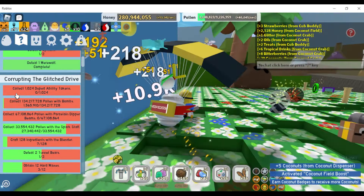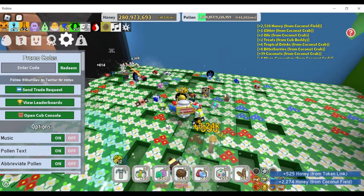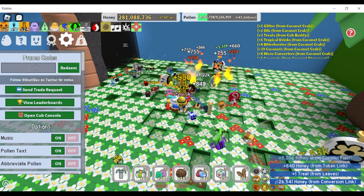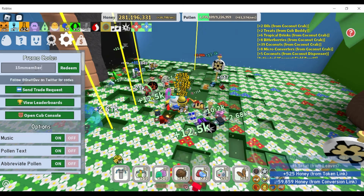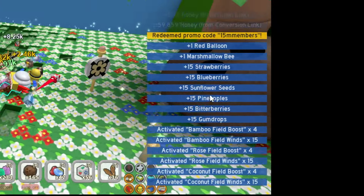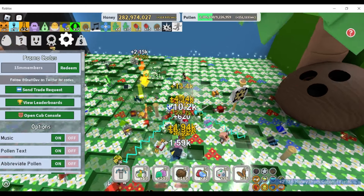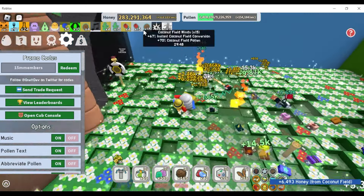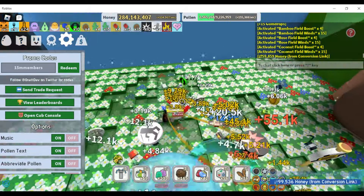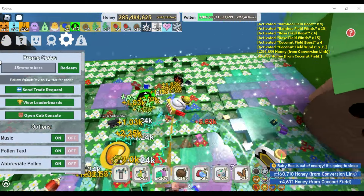I didn't realize I used the field boost for coconut — it's a bit annoying because I wanted to get 30 minutes on the wins. I just walked in the cave and used it without thinking. Anyways, 15 million members — beautiful red balloon. Mashed Man will be 15 strawberries, 15 blueberries, 15 sunflower seeds, 15 pineapples, 15 bitterberries, and 15 gumdrops. Boosts are 15 coconut field wins, and that's a times-four boost.